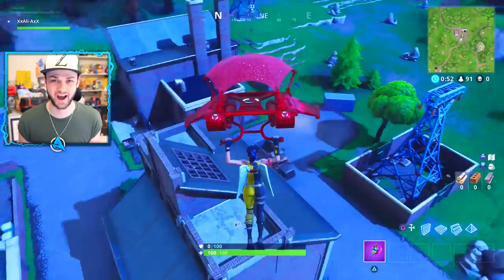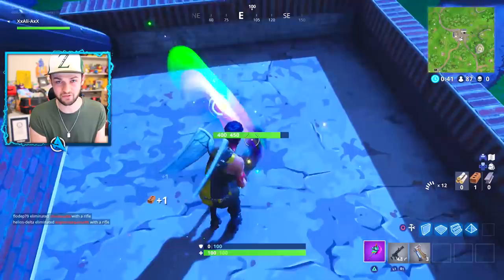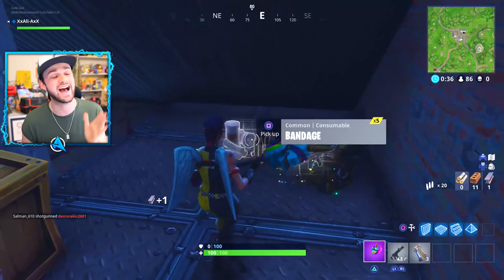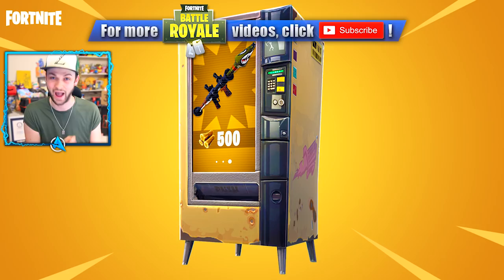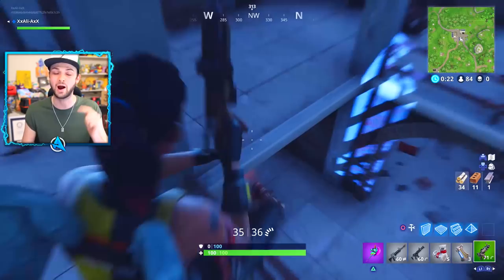Welcome everyone, my name's Ali-A and this week's Fortnite Battle Royale update has rolled out earlier than normal — today on a Wednesday. We've actually got some changes with the way updates are going to work in Fortnite going forward. But today we're going to focus on everything that is new, including the addition of vending machines, how they work, where to find them, accuracy changes, damage drop-off changes, and new modes. All of that wrapped up into this video — it is a big one.